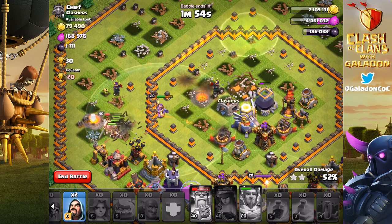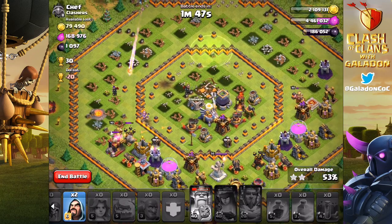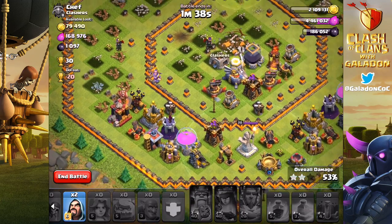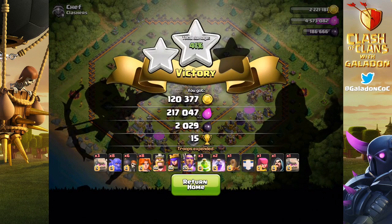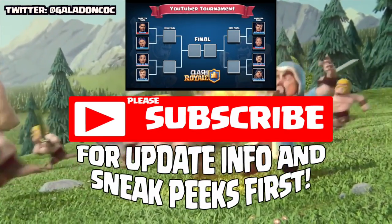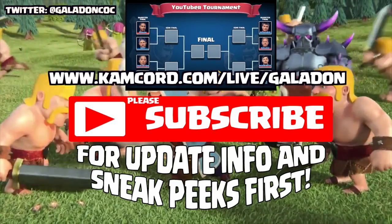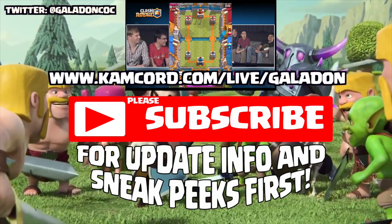I'm only scratching the surface — I cannot wait to see how war players and serious farmers decide to use this unit. I have a feeling there are way more strategies and different angles of attack that the Bowler can be utilized in, and I cannot wait to see your ideas. Let me know down below if you've got an idea for dropping the Bowler and how to get a strike. In the meantime, get ready for the new Clash of Clans update — it is just about upon us. Stay subscribed for the earliest possible update and sneak peek information, and I hope to see you all back here tomorrow for more full attacks.